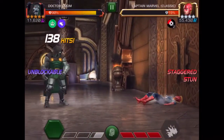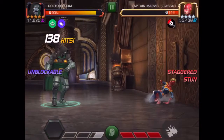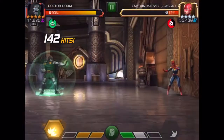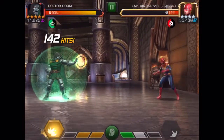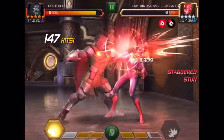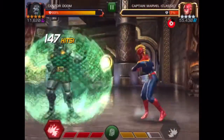Another useful thing about Doom is if you push them to special three, you can use your special one before they finish getting up to drain their power so you don't get hit by their third special attack, and then you can use that to build up to your own special three and initiate the combo once again.